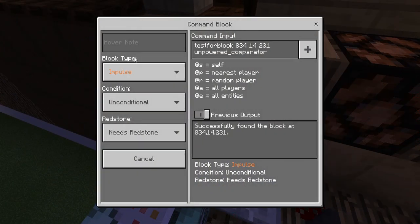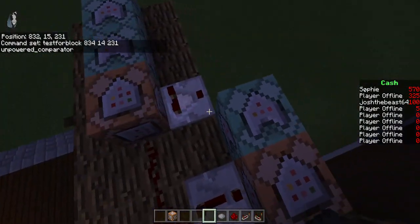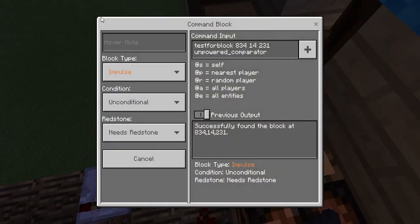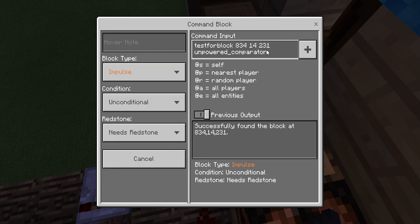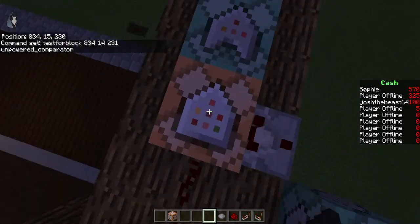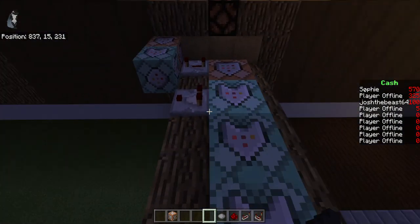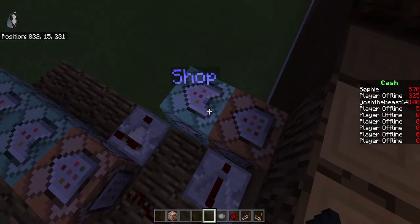It leads to this command block — let's put it facing this way so it's a smaller area. This has to be on the shortest delay just for this to work. Here we have a testfor — it's impulse, unconditional, needs redstone: testfor block at coordinates, unpowered comparator. It's testing for this one, and this will only activate if this command block works. If this one works then these ones will work too, but only if this one is unpowered.